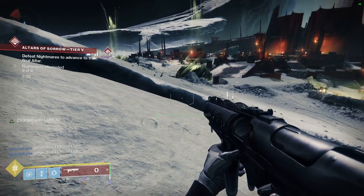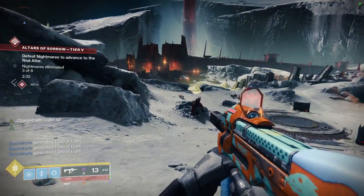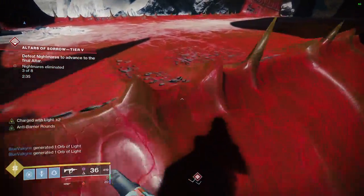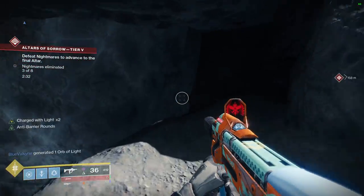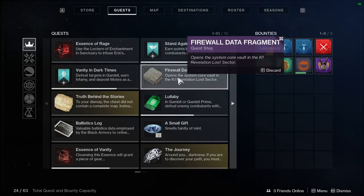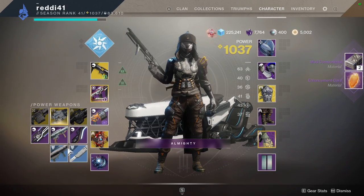Just finished the Calus kills — it's 3:16 AM, so it took about 20 minutes to get the kills done at Altars of Sorrow on the Moon. I'm not sure if there's a faster spot, but other places you could farm include the Whisper Quest and the Bad Juju quest area. Let me take a brief look at the catalyst now and play around with it a little before doing more testing.